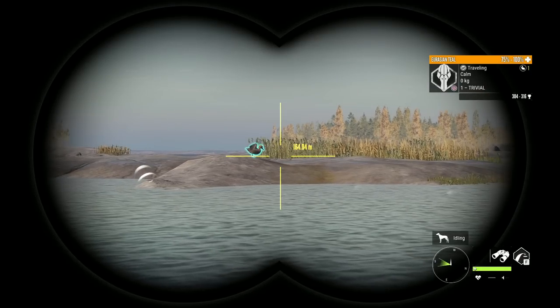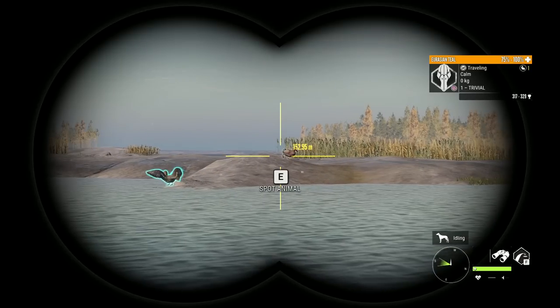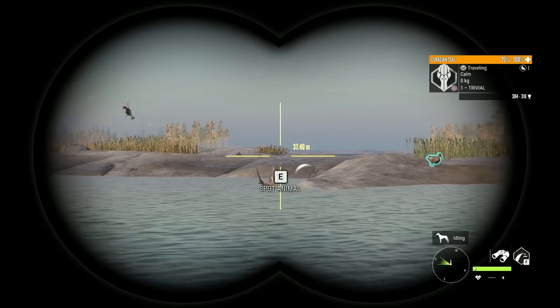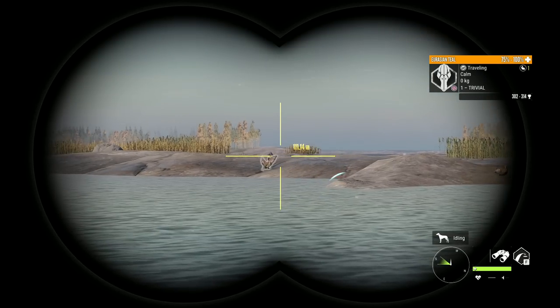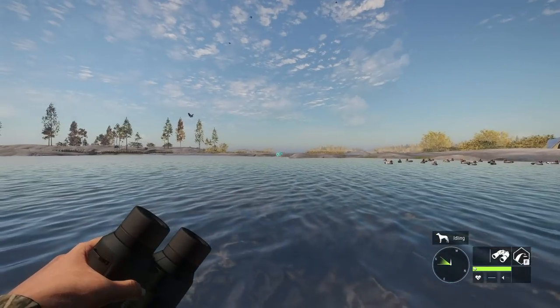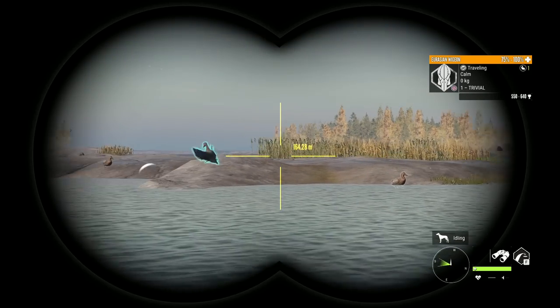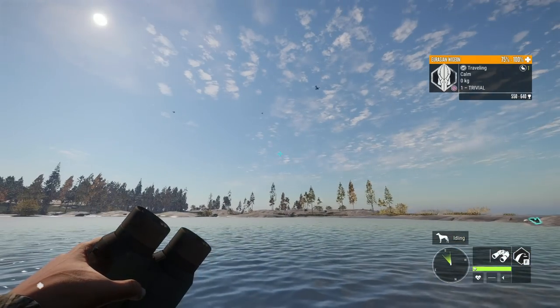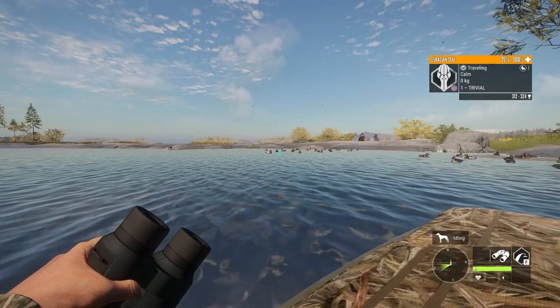And there we go, they've started landing and they pretty much always land on this little strip of land here. It's really cool - they're not too far away, less than 30 meters, and you're able to get pretty good shots on them as well, which is amazing. Now typically I do get a lot of flocks through here, so we'll have up to like 10 or 15 of them landed at the same time. There's not quite as many this time.